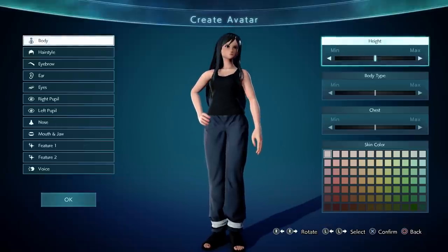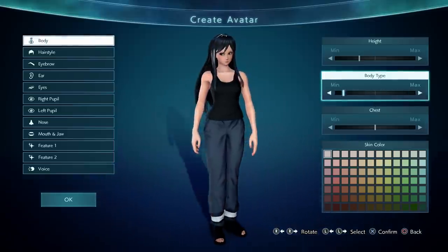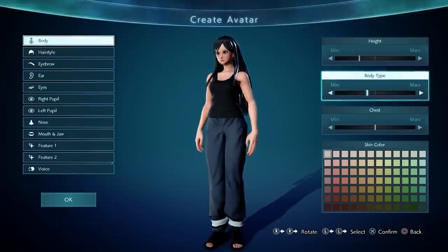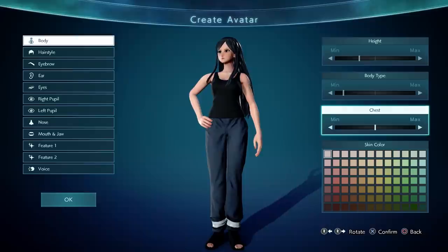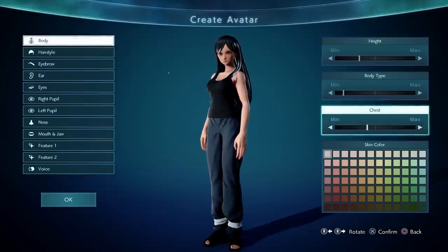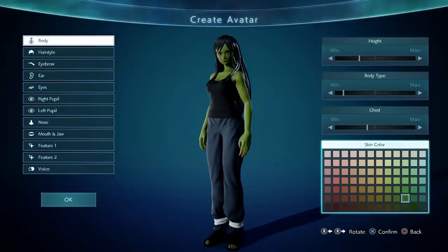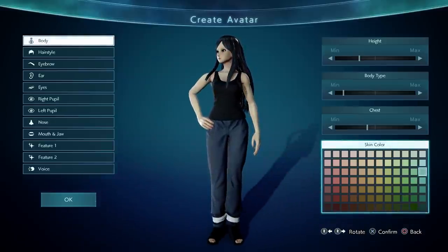Height — okay. Body type is basically thickness. More on the legs and hips than anything else. And then you've got a chest slider. Yep, that's a boob slider. Skin color — how weird can you get? You can go green if you want. Kind of sickly too. There are totally some supernatural colors in here.